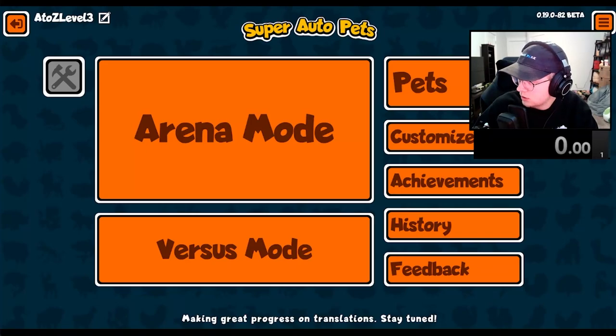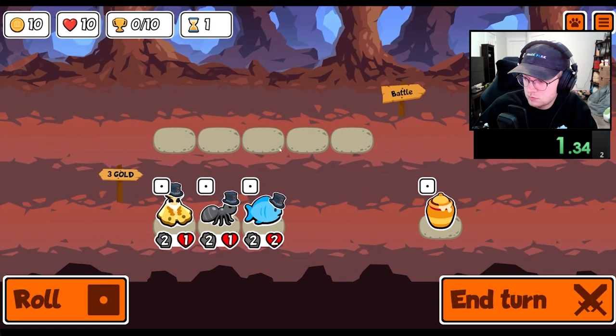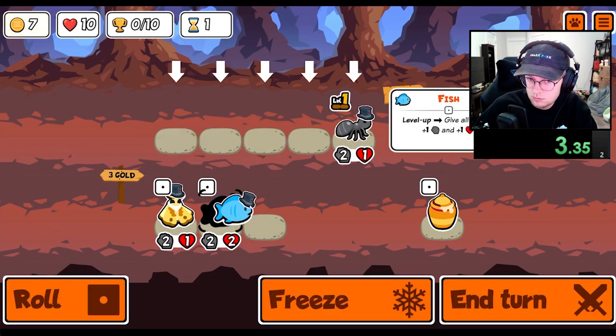Hey everybody! I'm unlocking every sticker and badge in Super Auto Pets in order from A to Z. Today we're going for the Seahorse, which at the start of the battle will shift your opponent's backmost pet forward.